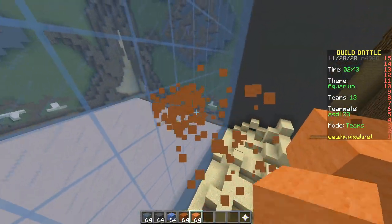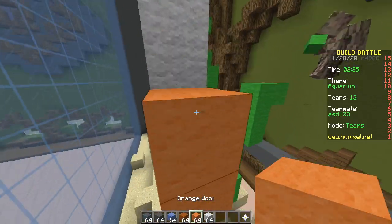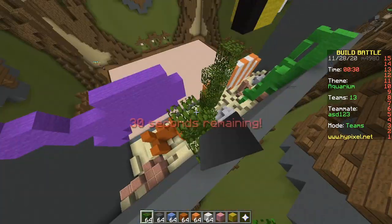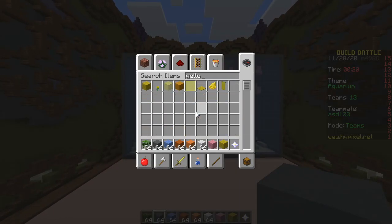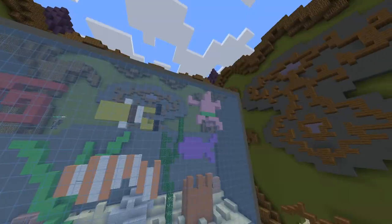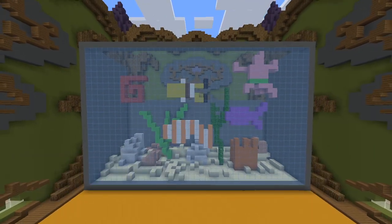Alright, build some fish. We have a box, we don't have a fish. There you go — that's not a fish. Yes it is. A seaweed? That's a type of fish. I'll add some rocks. Almost done, 30 seconds. Oh yes, pretty good. Change the floor — most important part. That looks good. We got Nemo, we got Patrick, we got Spongebob. Nice. Time to start voting.